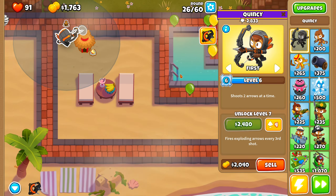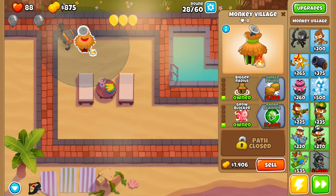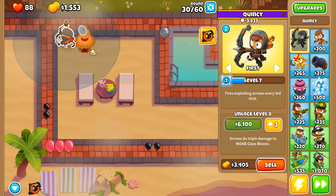Let's fire up that ability and let it go to work. Kind of wish the cooldown on that was shorter, but oh well — it is what it is. Oh hey, I can get the Camo Bloon upgrade for Quincy very soon — in fact, right now. Maybe I should get the Tide Speed Bonus. Yeah, Tide Speed Bonus. We're gonna see how we fare.